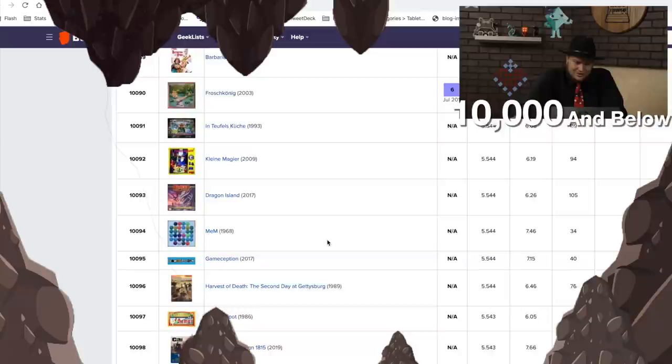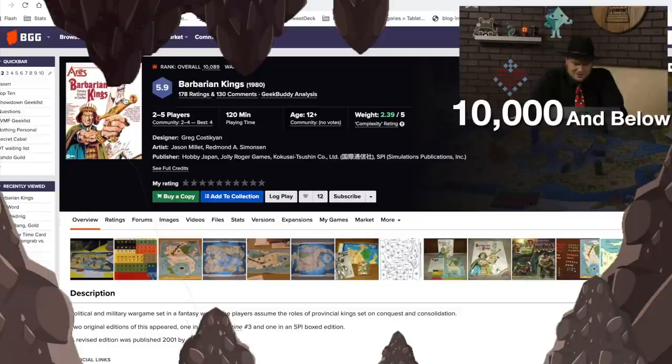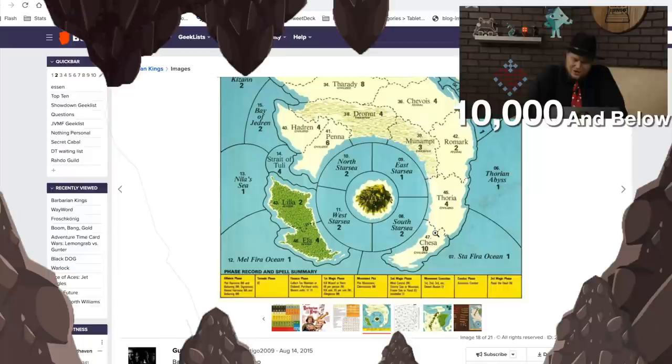Barbarian Kings has 178 votes, so we need to stop and look at that one. It's from 1980 — look at this guy, sort of shiny, holding it out, his muscles. It's another war game — look at all those counters. It's kind of weird that this both turns me off with the counters, and at the same time gives me nostalgia and makes me want to at least read the rules for these games.